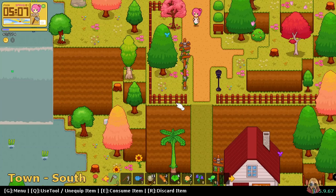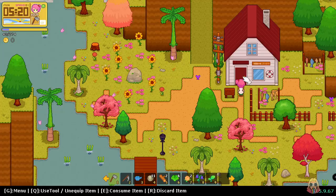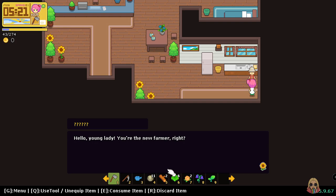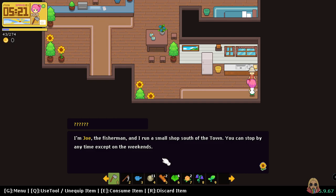Let's see — there's a house over here that looks like a fisherman's place. Oh, definitely it is! Hello young lady, you are the new farmer right? I'm Joe the fisherman and I run a small shop south of the town — you can stop by anytime except on the weekends. Okay, thanks Joe! I wonder how I get the fishing rod or an axe.